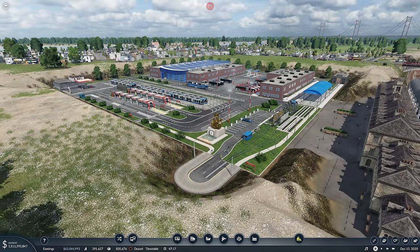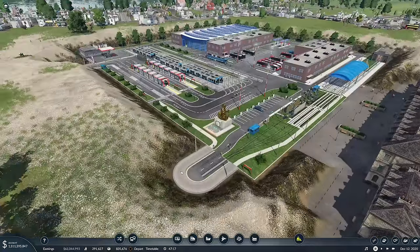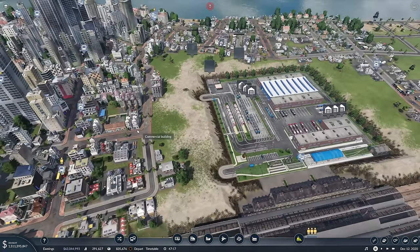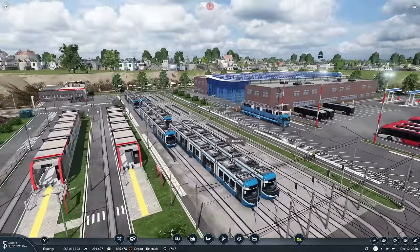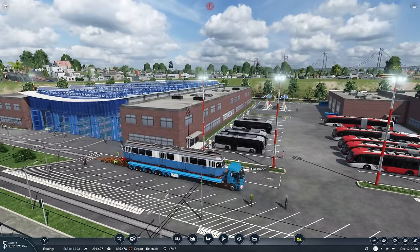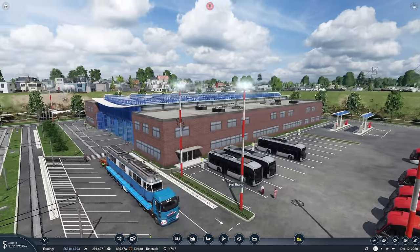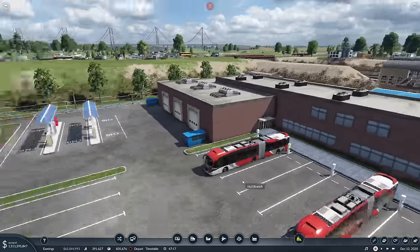Hello everybody, it's Joe here and welcome back to another episode of Transport Fever 2 - the first video we're doing since I demolished most of Hull. We've put in this new amazing tram depot, bus depot. Oh look, I hadn't actually noticed but there's a lorry there carrying an old tram away - oh that's heartbreaking. We've got E-Sitaros over here, they're all the stock models that come with the game.